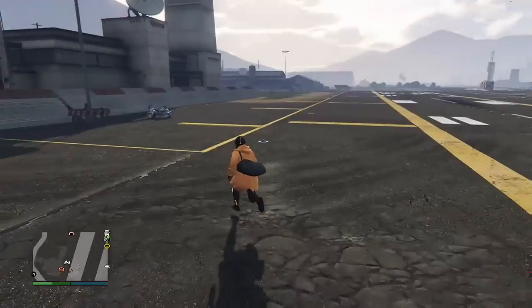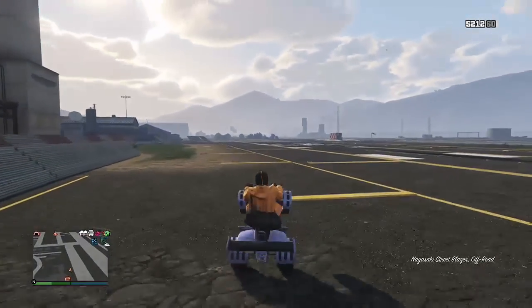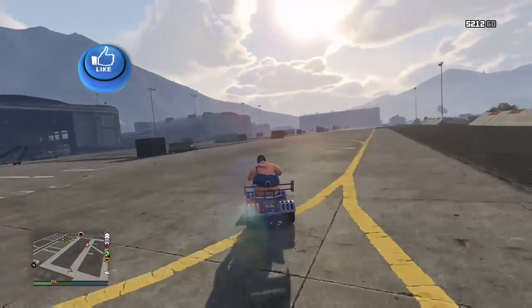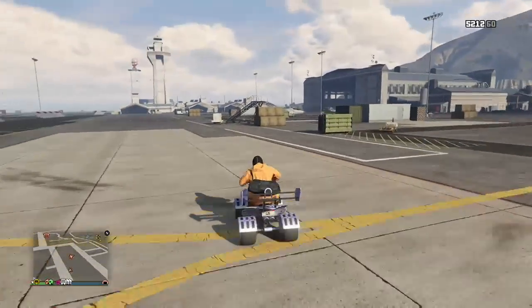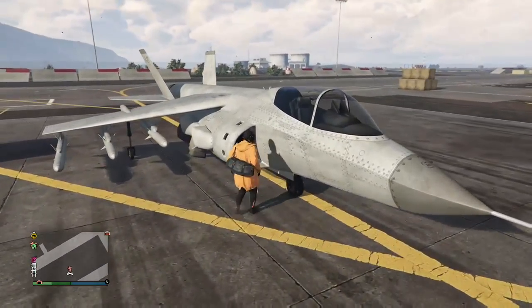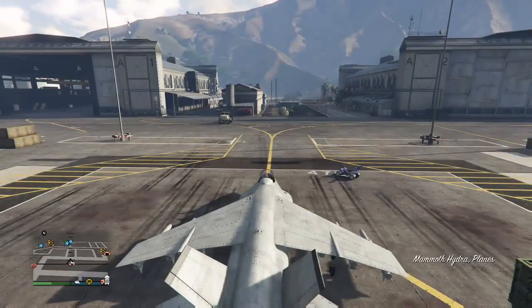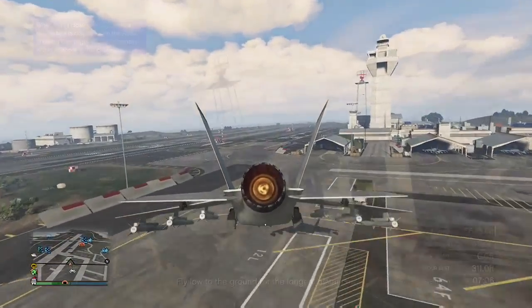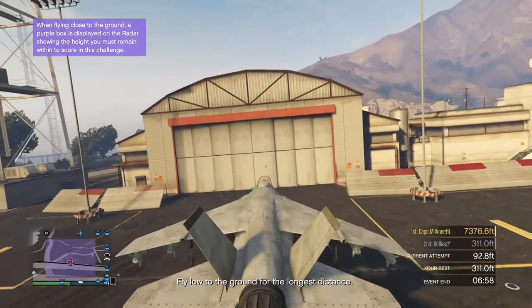Once you've done that you're set up to do the glitch. Go ahead and call up Pegasus and request any vehicle you want to end up in your garage or MOC. We're gonna use the Hydra, but you can go for the Cargo Bob, a Titan, the Savage — any Pegasus vehicle. Once you've ordered it, hop into it and drive it into the hanger. The reason you want the hanger filled up is to get the alert message that says your hanger's full and you need to replace a vehicle.